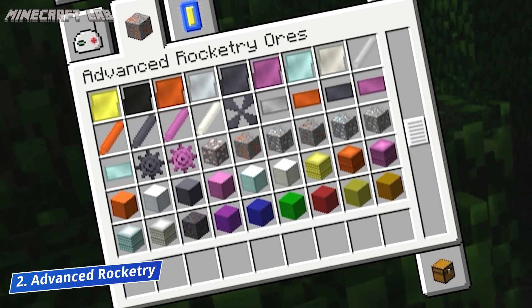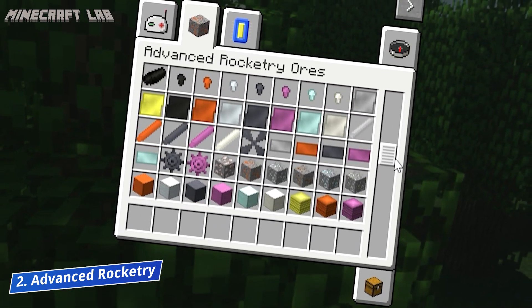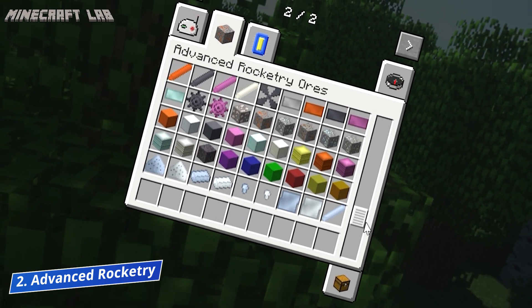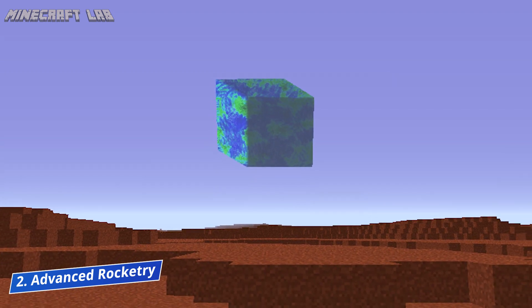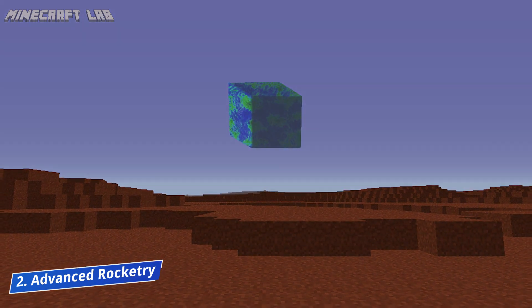Apart from that, there are also satellites, space stations, solar systems, and even asteroid mining missions that you can complete. Overall, this is a fantastic space mod, and even Neil Armstrong would be jealous of you as you stroll through the planets with your very own rocket.